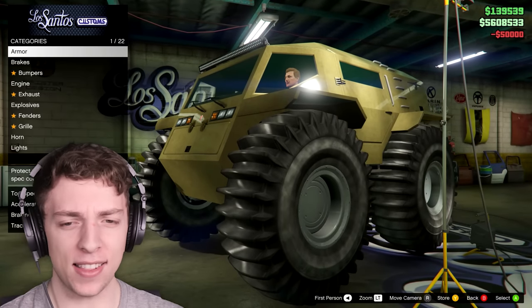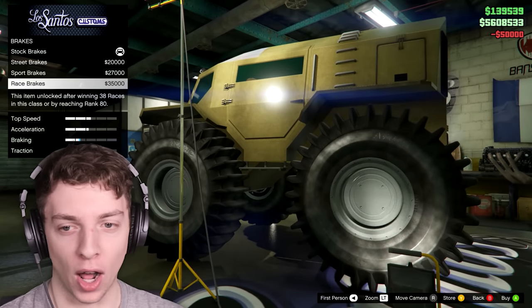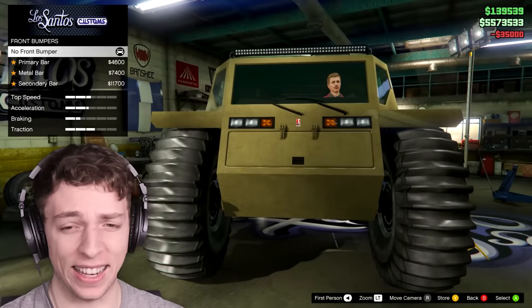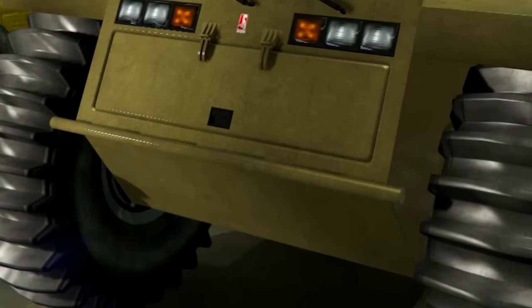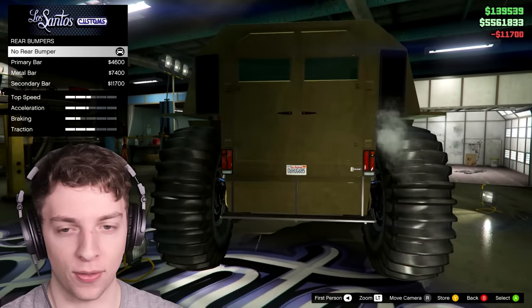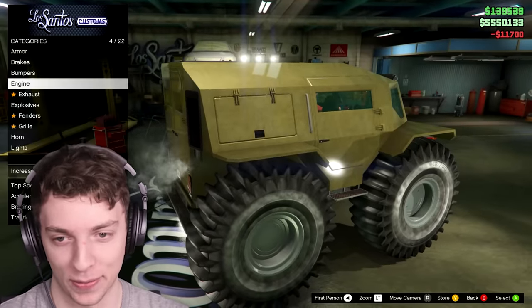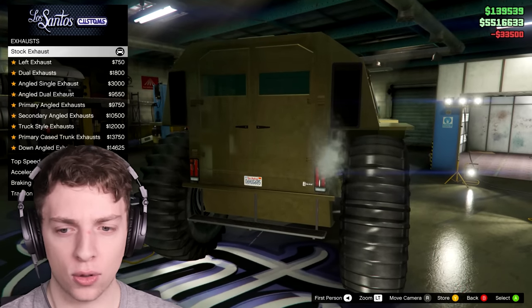Let's do some armor. It seems to be pretty tanky already, but it can't hurt to have a bit more armor on it. We're going to do race brakes — hopefully that's going to improve the braking on this beast. There's a bar — that's going to be the secondary color so when we change it up it might look a little bit different. And then a bar on the back. Engine upgrade level four.